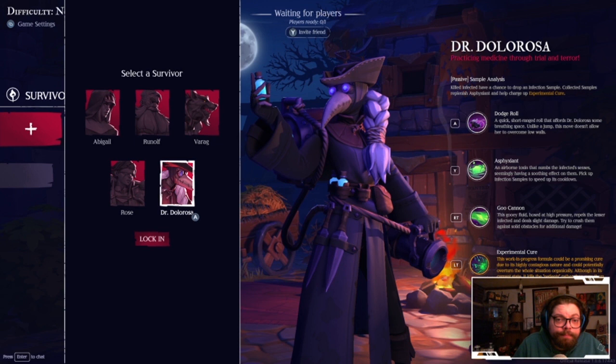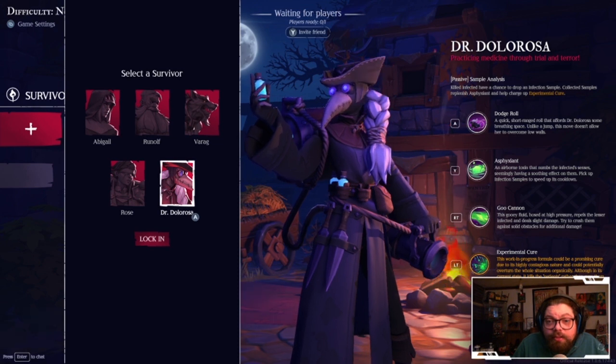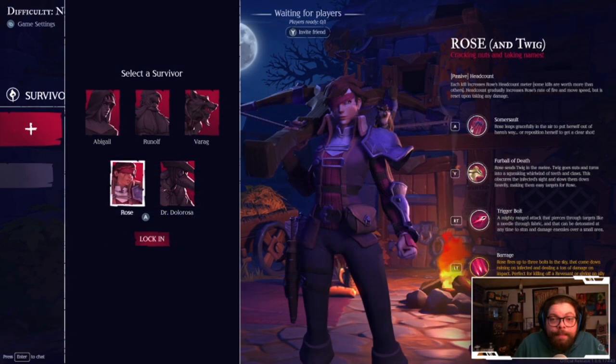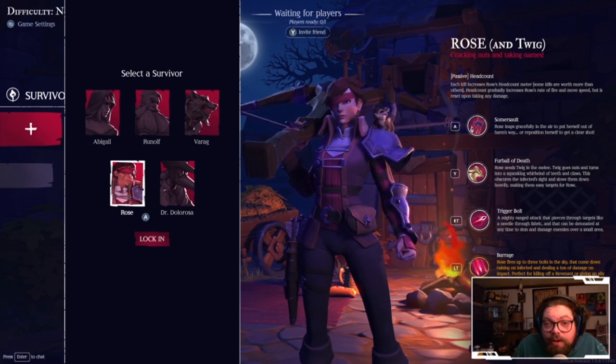Dr. Tolorosa — killed infected have a chance to drop an infection sample. Collected samples replenish asphyxiant and help charge up the experimental cure. And Rose — Cracking nuts and taking names. Each kill increases Rose's headcount meter. Some kills are worth more than others. Headcount gradually increases Rose's rate of fire and movement speed, but is reset upon taking any damage.